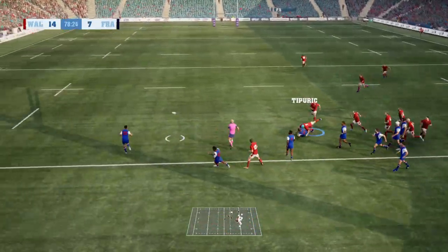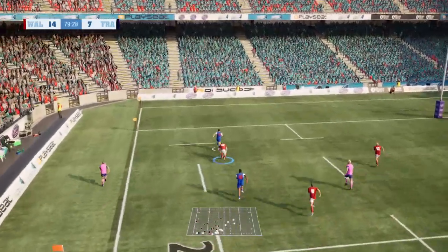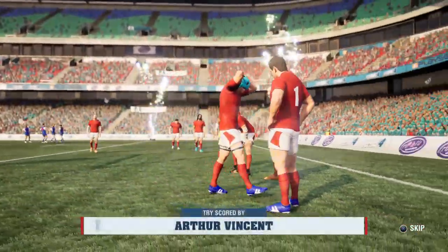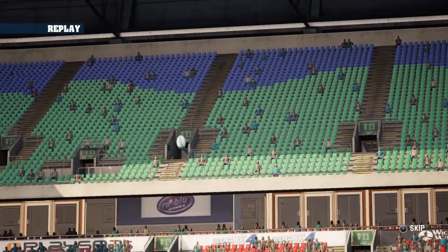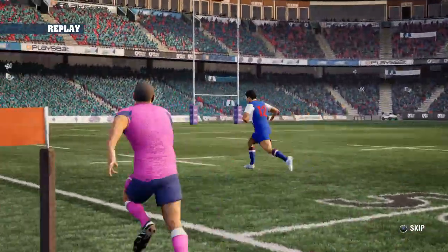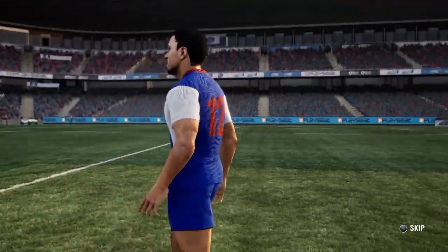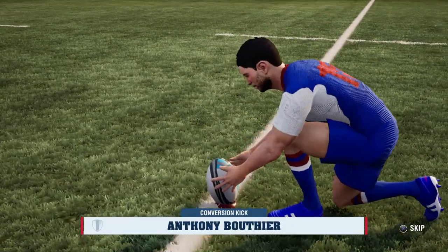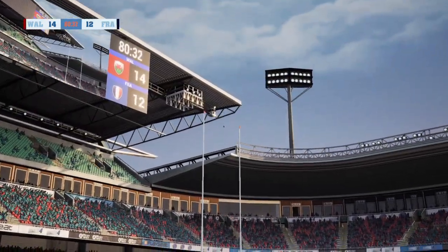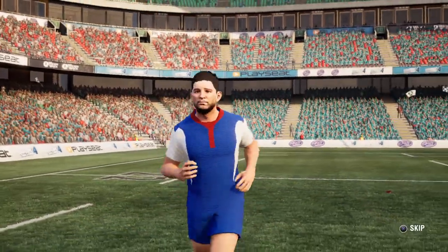A little chip kick over the top, beautifully chased by Halfpenny — but collected beautifully by the French and this could be the equalizer! Going to run straight in surely — there's no time left on the clock. Surely going to end in a draw if this kick goes over. Offload — Vincent breaks through — just brilliant hands from the French there! A little bit of French flair and nobody at the back as Halfpenny tried to get that ball. What a turnaround in the second half! The conversion goes straight through the middle — it's a draw.